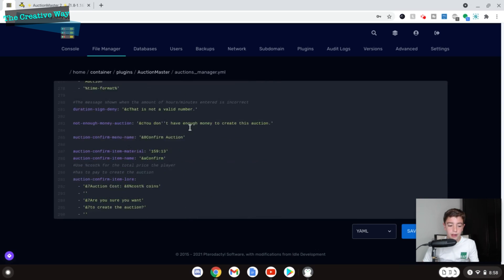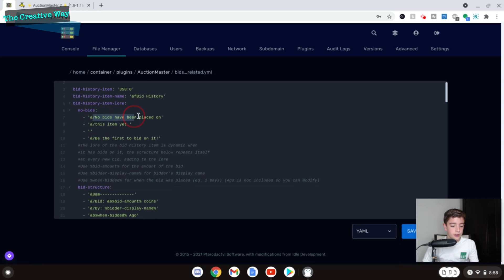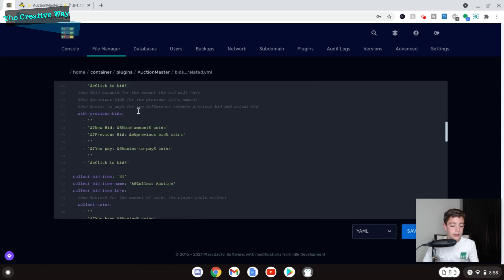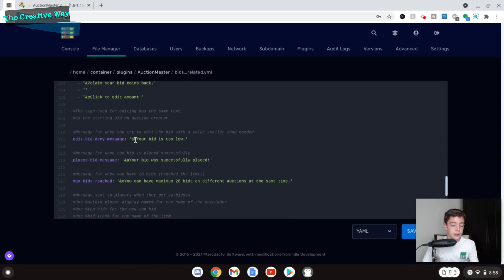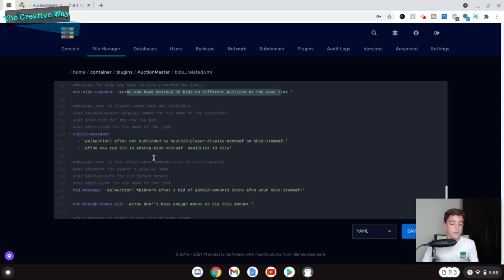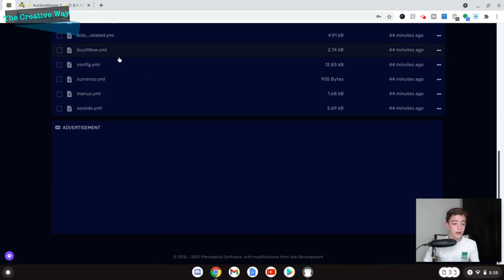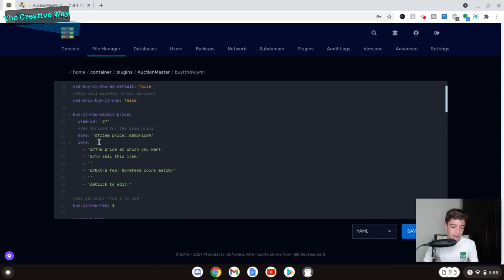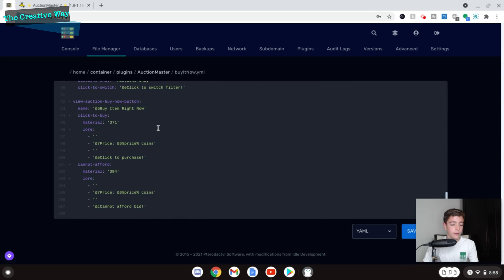There are so many different things you can configure here. The bids section covers bid-related messages — 'Your bid's too low,' 'Your bid was successfully placed,' minimum bid amounts — there's so much to customize. The BuyItNow.yml shows what displays when it's a Buy It Now item instead of an auction item, and you can completely customize it to whatever you want.